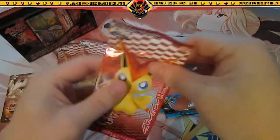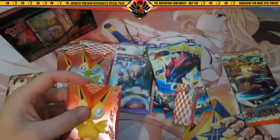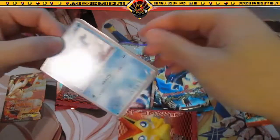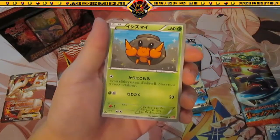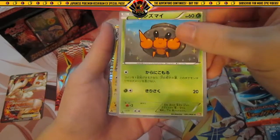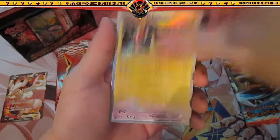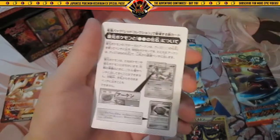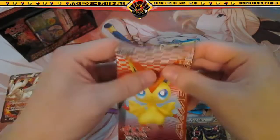Red Collection, or Black and White too. We have Vanillite, Crustles - this is Crustles, his first form - Electros, a Hollow, very cool, a Cofagrigus, a Trainer, and a Fossil. Not bad. Let's do Red Collection again.